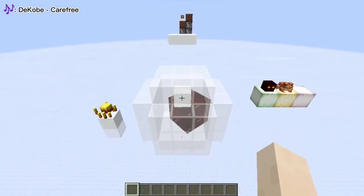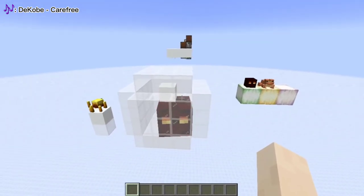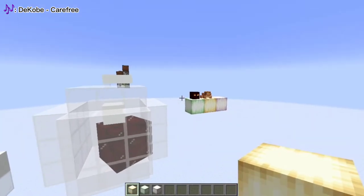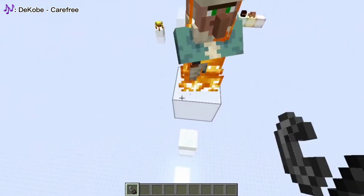It can also damage entities, especially blazes and magma cubes, dealing 5 times the amount of damage, and reliably break down magma cubes to farm the new frog lights. It can also put out entities on fire, and break your fall, even in the nether.